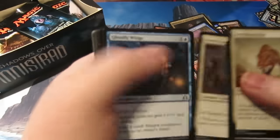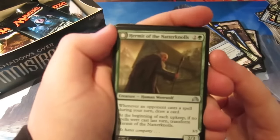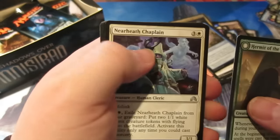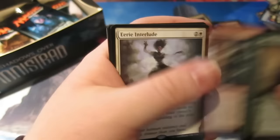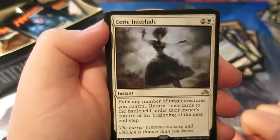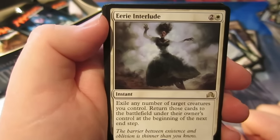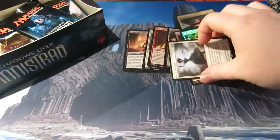On to the packs. On to the uncommons: Hermit of the Natterknolls, Nearheath Chaplain, Moonlit Hunt, Geistblast. And our rare is Eerie Interlude — exile any number of target creatures you control, then return those cards to the battlefield under the owner's control at the beginning of the next end step. Not an expensive card, but I do like it — I think Eerie Interlude is very interesting.